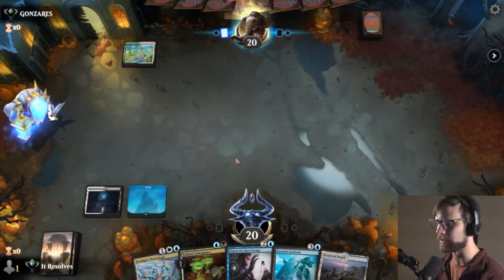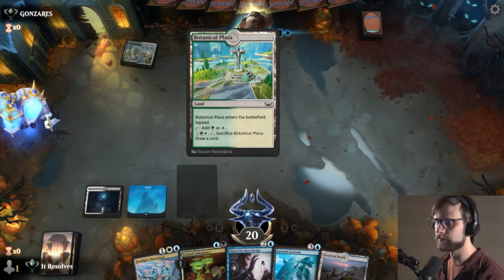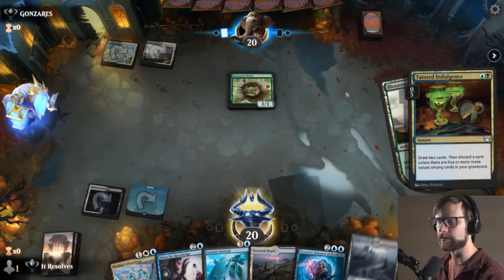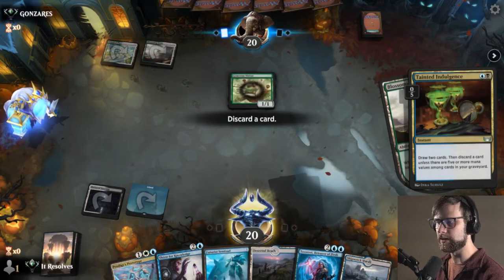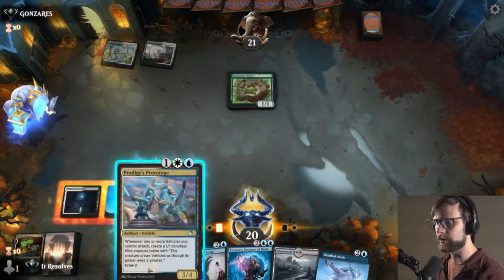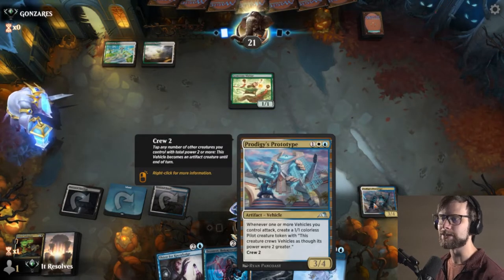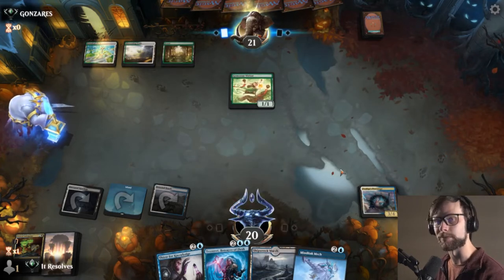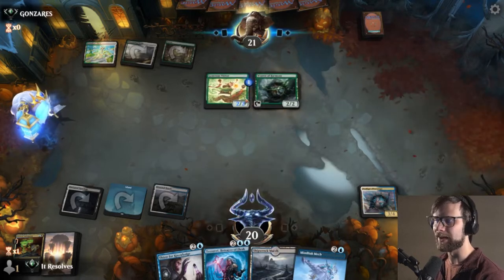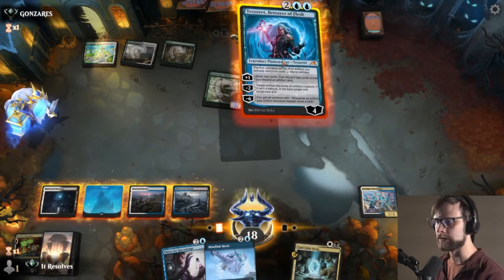We'll wait until the end of their turn to Tainted Indulgence. They don't have any other plays, so we go ahead and do this. Let's get the Futurist Sentinel - yeah, the Sentinel is definitely the right play there. We'll go here, and I'm actually just gonna drop the Prototype. The reason being, this just needs to be sitting on our field for this ability to actually take place. And we've got a Tezzeret coming down next turn, so there's a world where we just start to activate this and get in there for some damage.